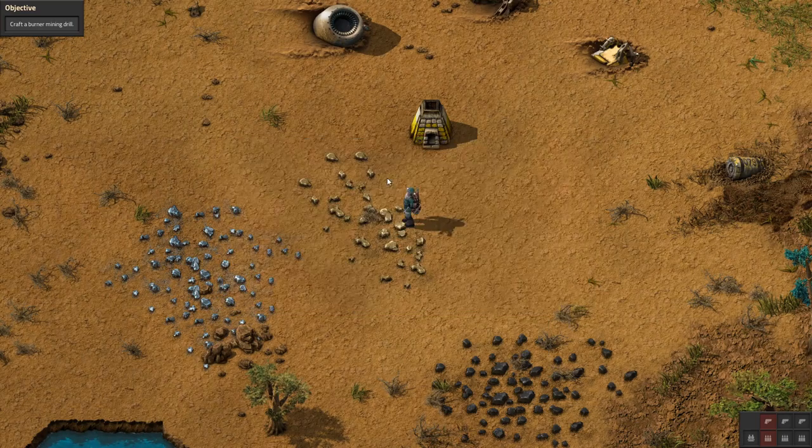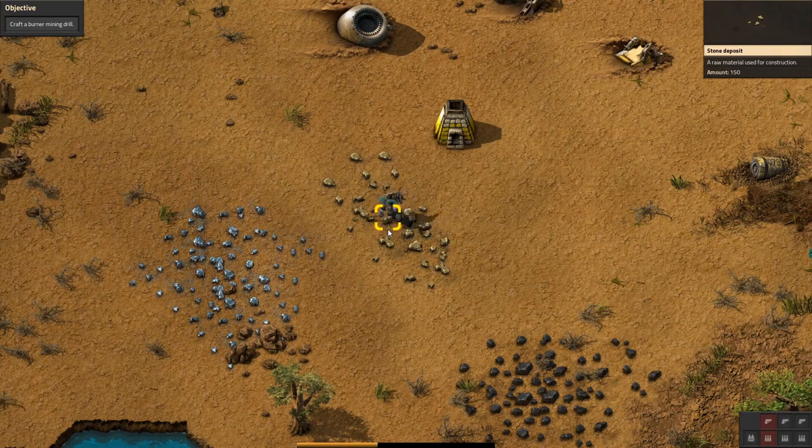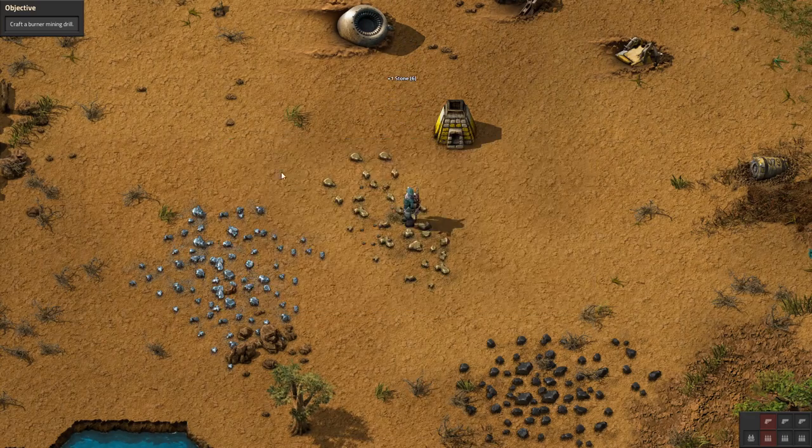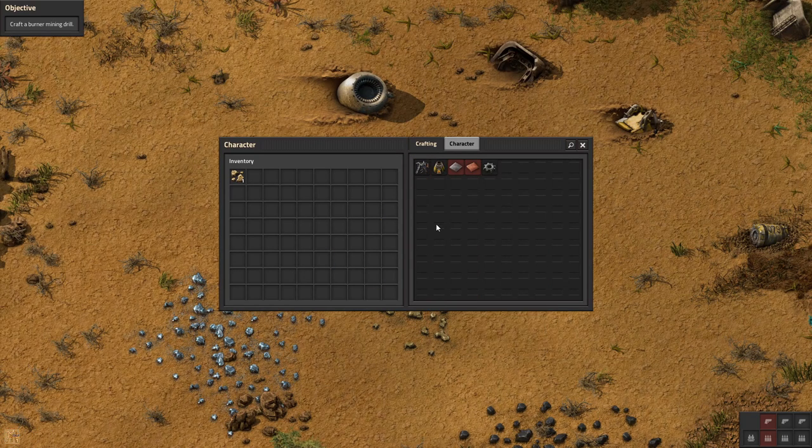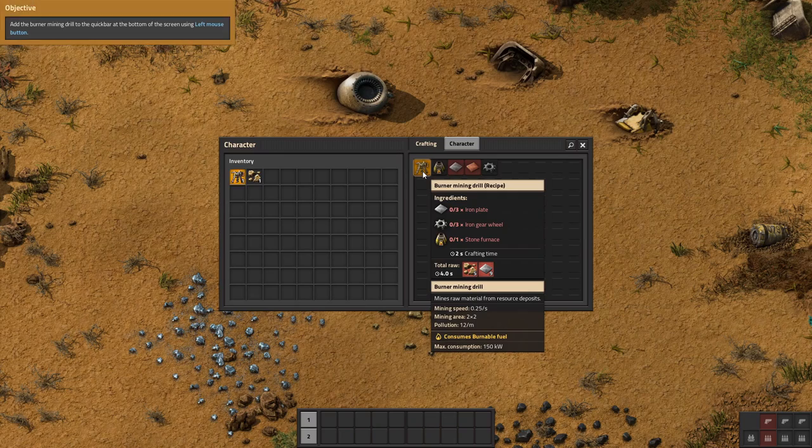We need five more stone — let's go ahead and get that. I like this game so far, it's pretty nice. Can we go ahead and build that? It's queuing up.